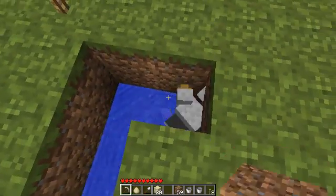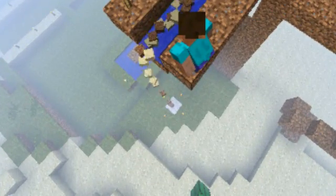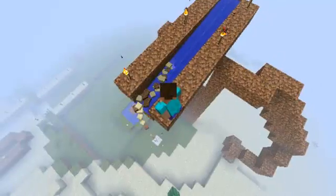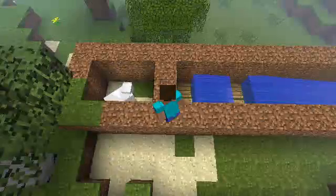If you let the water stop at 8 blocks, any items in the stream will get pushed into the dry 9th block. We can use this to separate items from the stream itself.